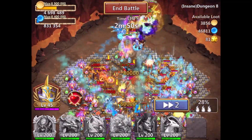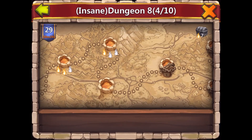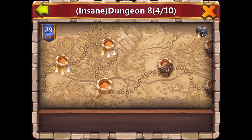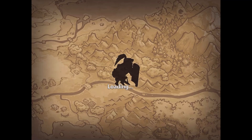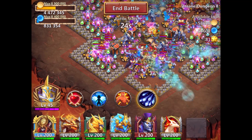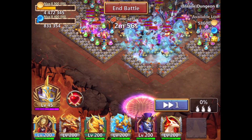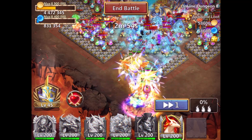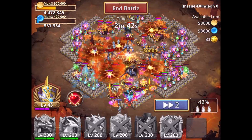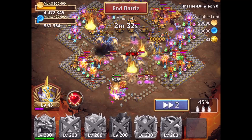Oh, they have totems up there — I didn't even realize that. Okay, we're gonna keep trying guys, don't worry. I've got some gems to spend so I'm not too worried. Let's do it here instead. Man, they have Lazu totems everywhere in there. We got 42... 44... come on, dang dude.